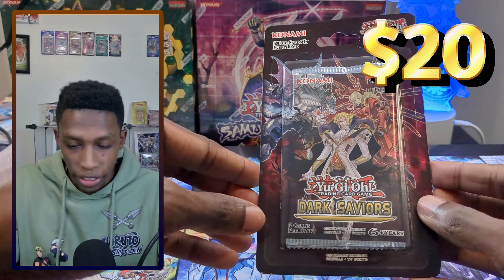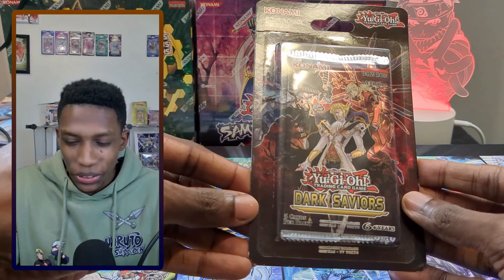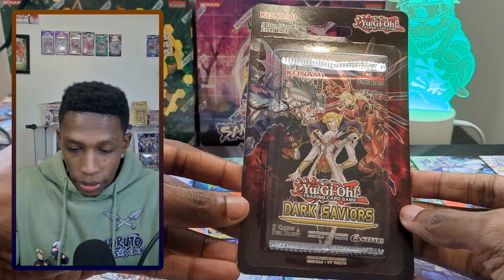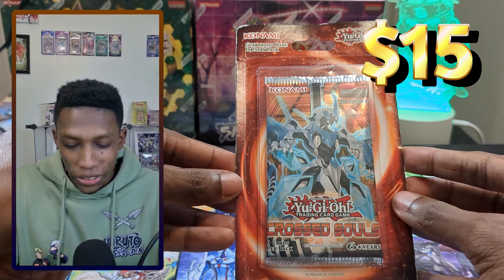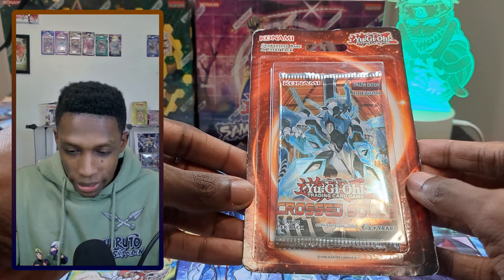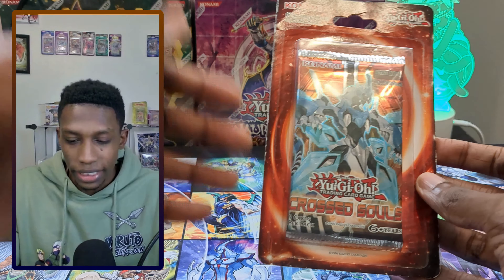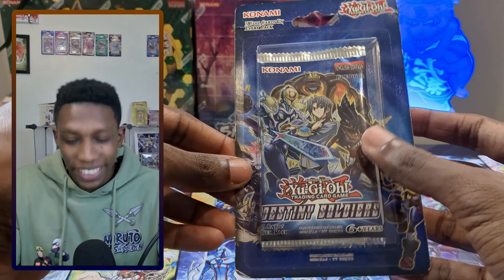Shout out to GG Vision for giving me some of these blisters. Dark Saviors is super hard to find — booster boxes are like $200 to $300. Dark Saviors has Sky Strikers and Fur Hires that are played in Runick, so it's a really fun set. Cross Sold — I can find this in European more than North American, but this is a North American print one, really hard to find. And of course I want the Arc V sets because they still have the ghosts and the oldies — really love this for my wall. Last one is Destiny Soldiers.